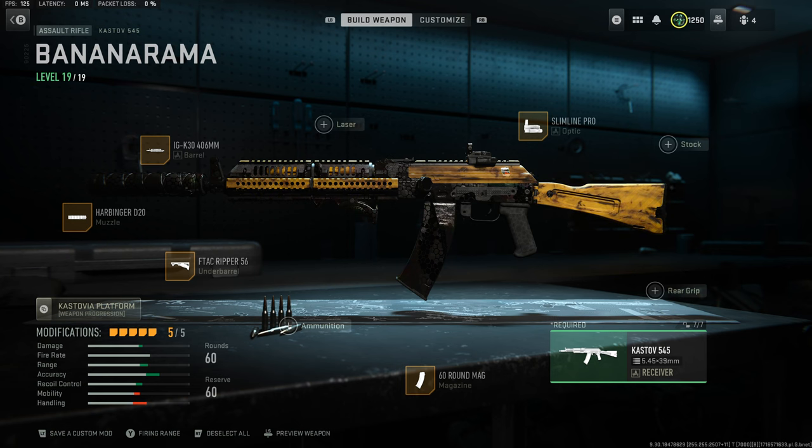Now let's take a look at my build. I do not have any tunings on any of the attachments. As far as attachments go: the Harbinger D20 muzzle, the IG K30 406mm barrel, the F-Tap Ripper underbarrel, the 60-round mag, and the sight of your choice. Easy peasy.